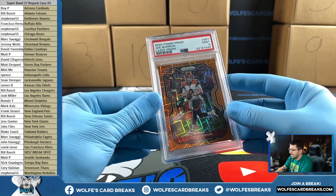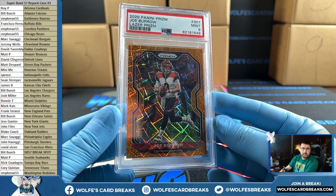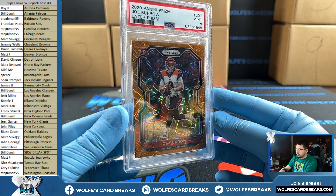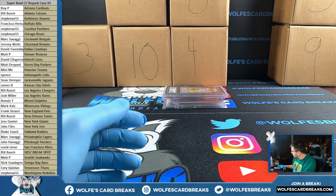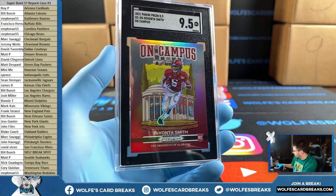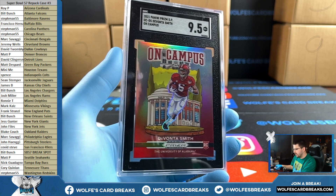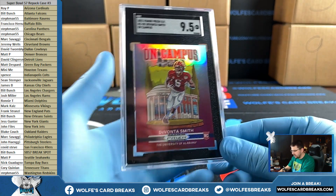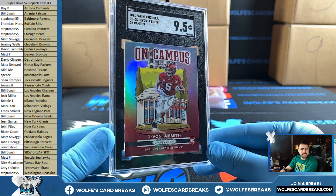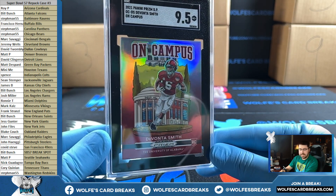Up next we have an orange laser Prism of Joey B and the Bengals — going out to Mark. Joey B orange laser PSA 9. Up next for the Eagles — wow, the Eagles getting a bunch of hits. Mark again — maybe killing it with the Carson Strong. Devontae Smith on campus, this is a case hit out of Prism Draft Picks Football, SGC 9.5 gem mint, on campus SP — going to the Eagles.